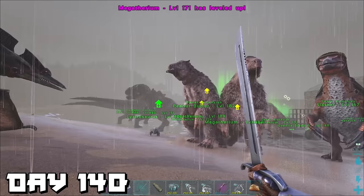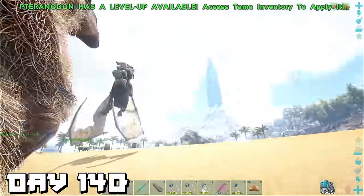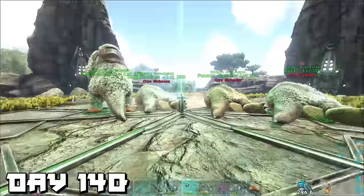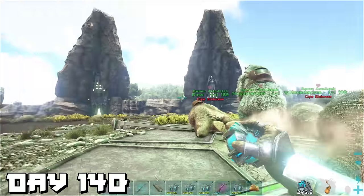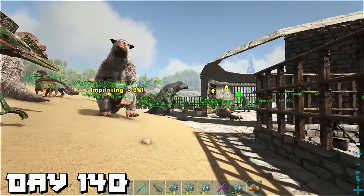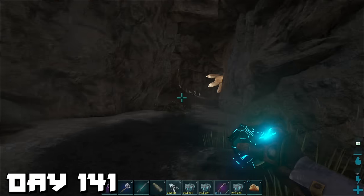Day 140 — we got the daeodon to start healing up all our dinos. It's important they're at tip-top shape to fight the Broodmother. Once we had a few megatheriums at full health we flew over to the green obelisk and dropped them off there. It doesn't matter that they get cryo-sick — we won't be back until they're up anyway. I always take them out for a run so they can gain more levels, making sure to imprint them every chance I get.